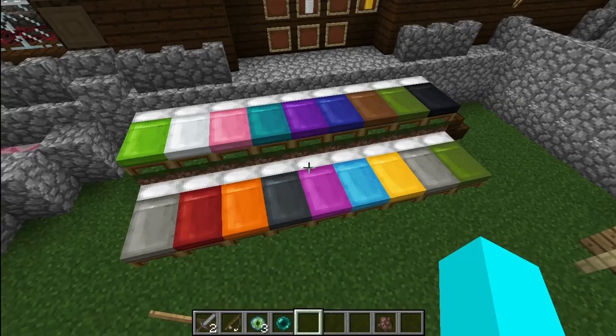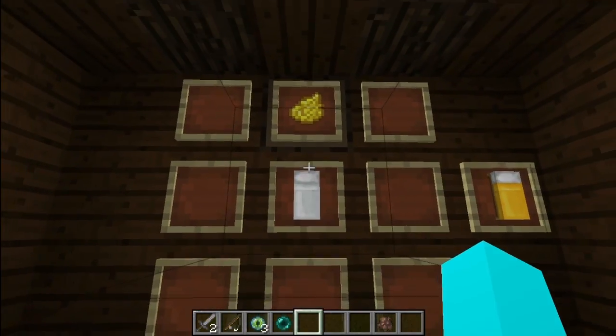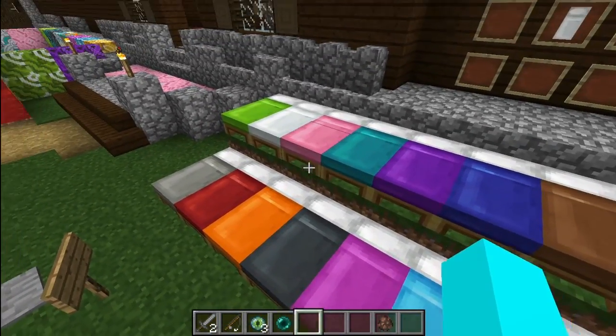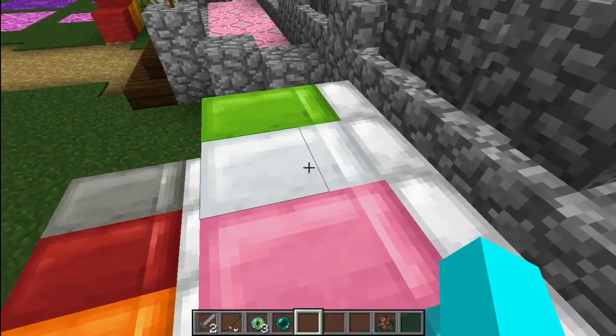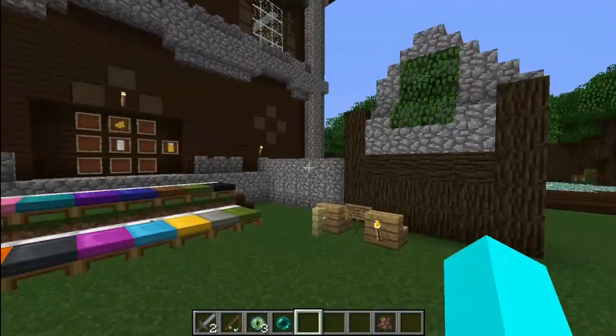We also got new colored bats. You can craft them if you have a white bat — you can craft them with every color you want. For example, you can craft them with white and black at the same moment. You need three white, or you can't combine any colors.